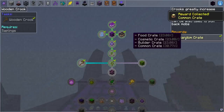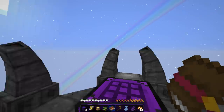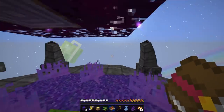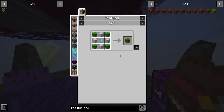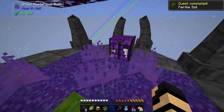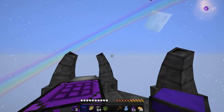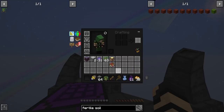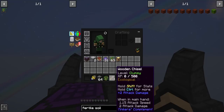Random crate - that one was food, cosmetic, builder, common with different percentages. Fertile soil: the green block in the center of the island is a mystical block that speeds the growth of any sapling. You can pick up the fertile soil without the need of a silk touch pickaxe. So it's just teaching you that you can pick this up without any issue. And because I've got the magnet, it came right to me. I complete the quest. I've got two builder crates - nice! 64 more iridescent logs and a wooden chisel. I wasn't expecting that. You only get them in loot crates?